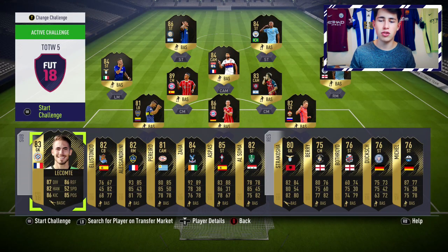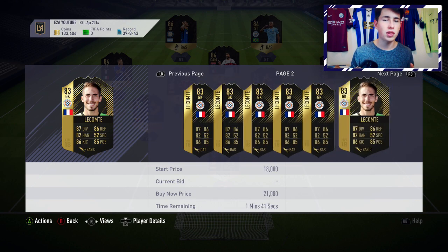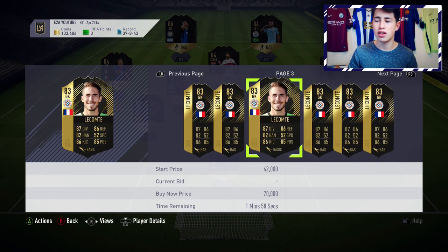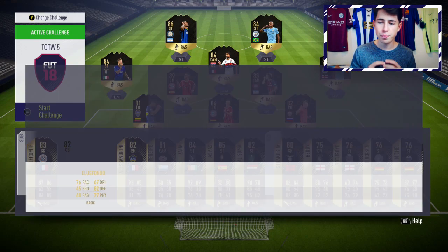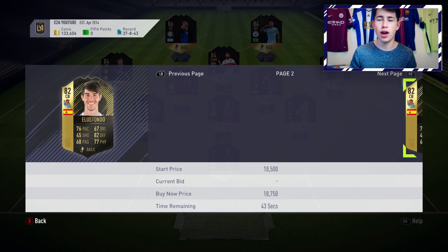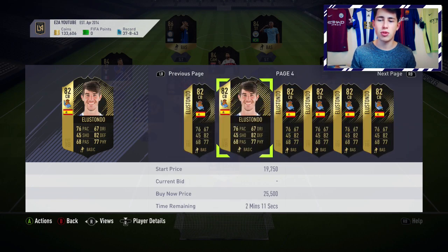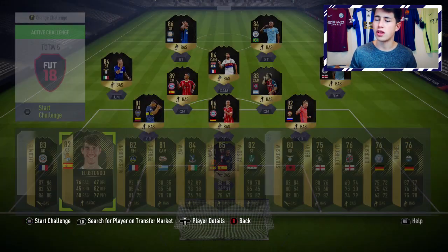Heading into the bench, LeConte is a great investment if you can get him cheaply — 14 to 15k is a good price, anything cheaper is great. At 83 rated, he's a good investment for SBCs. Same with Elis Dundo — he's a good one for SBCs at discard price. He's 5'10", medium/medium work rates, not amazing for a centre-back, but he has some nice stats in terms of pace, defending, and physical. If you can get him for about 12k, he's a solid pick.